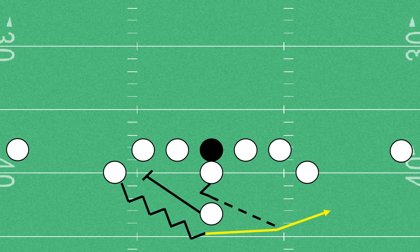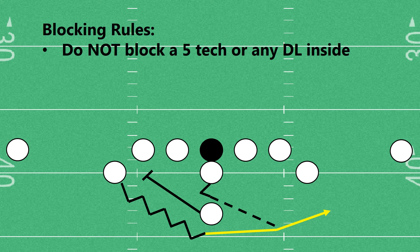So now we have to get into some of our blocking rules. First and foremost, we're not going to block anything that's a five-technique or inside. For those of you that this is a new concept, I've labeled those techniques. So anything outside that offensive tackle, we're not going to block, with the idea being that the A-back is going to receive the ball at full speed right behind there, and they'll be able to outrun any defensive linemen.